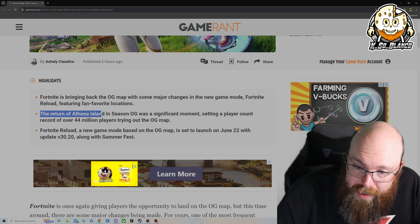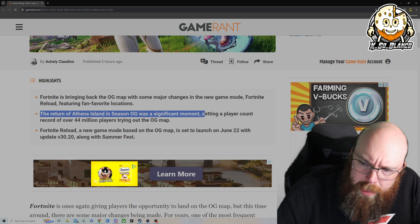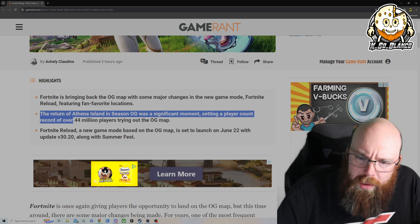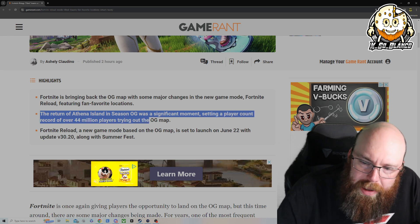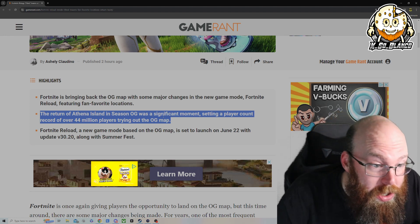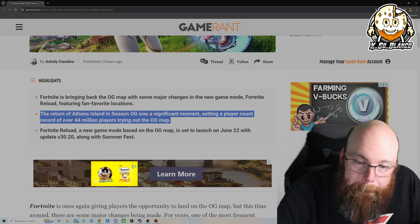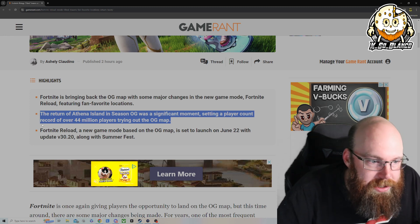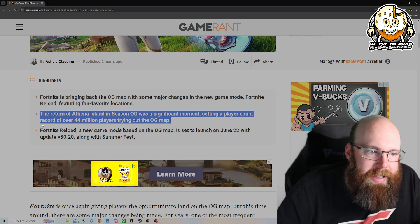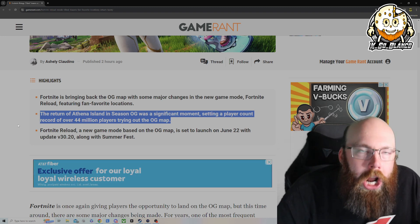The return of Athena Island in Season OG was a significant moment, setting a player count record of over 44 million players trying to play the OG map. We had like 30-minute queue times just to get into a lobby — it was a pain in the butt. But it was definitely a lot of fun to be able to visit OG locations that I remember playing back in 2018-2019.